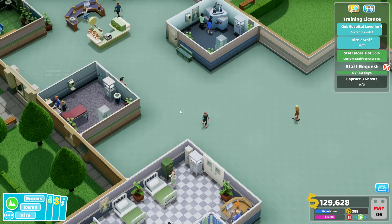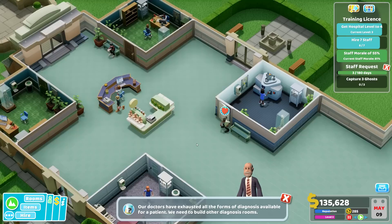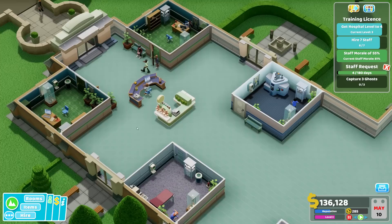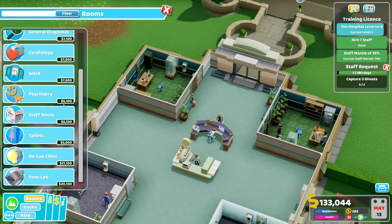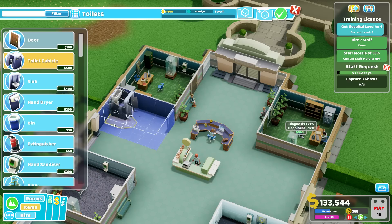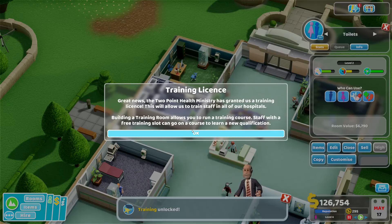There's a staff challenge: capture three ghosts. By the way, that's when someone dies and they haunt the hospital — staff can then play Ghostbusters and get those ghosts with some kind of machine. At the moment it looks good again — it was quite a rush at my hospital. Let's have another assistant for the news agent and use that space here for a toilet. We now have a two-star toilet.